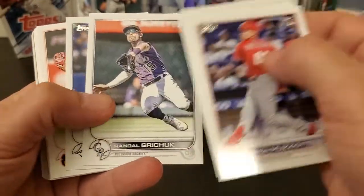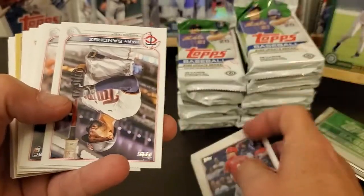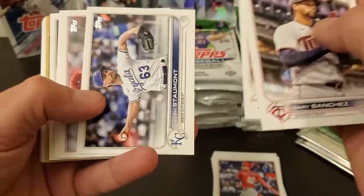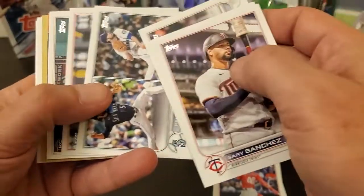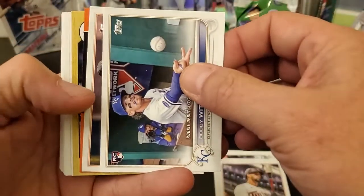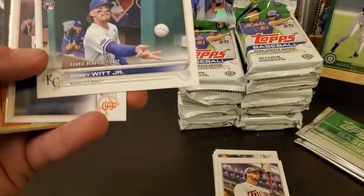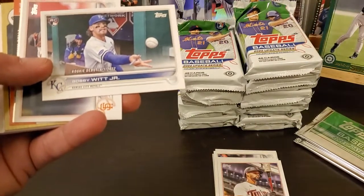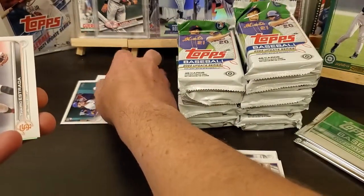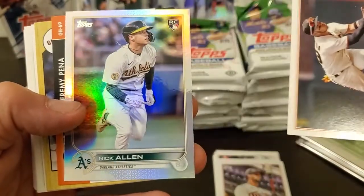Just gonna go through these fairly quick - all the good stuff should be right in the center. Looks like we've got - I was going to say gold but it'll say 87 - there we go, Bobby Witt rookie debut. Put all the good cards right there. Got a silver foil of Nick Allen.